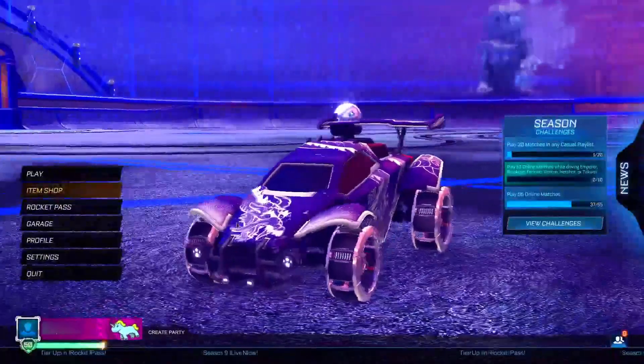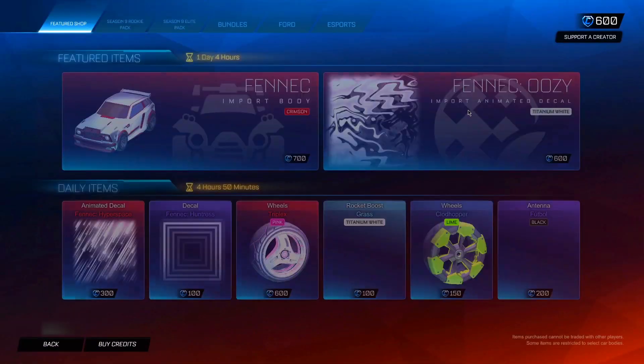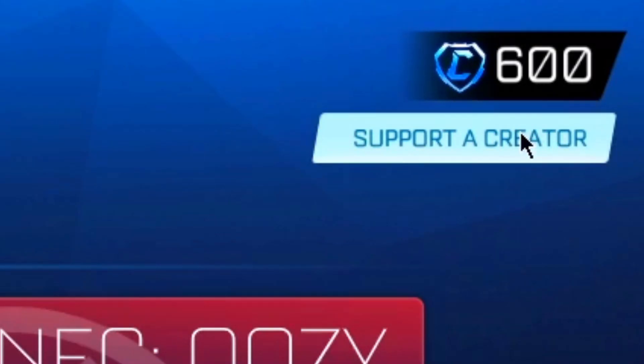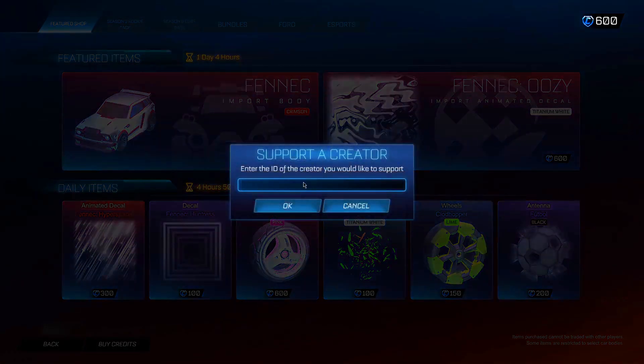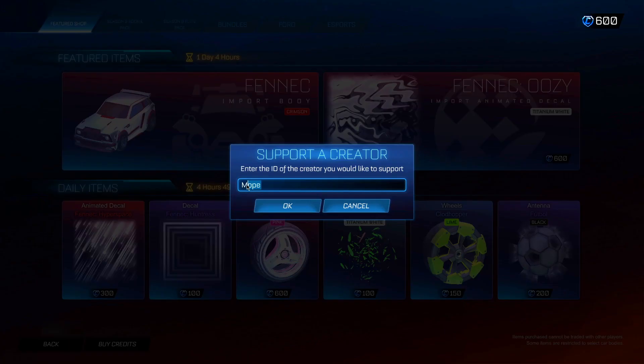Once you've done that, go back to the main menu, then head into the item shop. In the item shop, go to the Support-a-Creator section. In the SAC section, type in the secret operator code that allows you to claim these insane items — the code you want to type in is: mope.